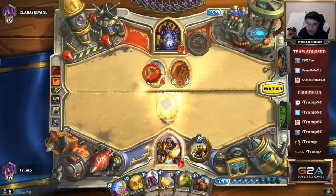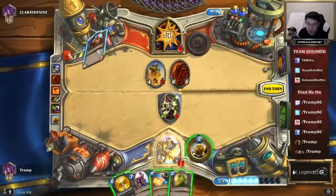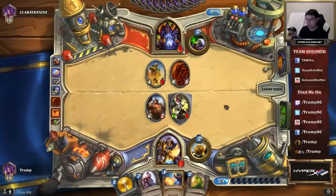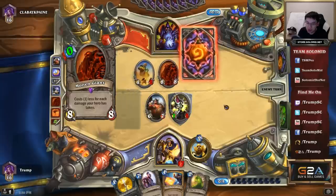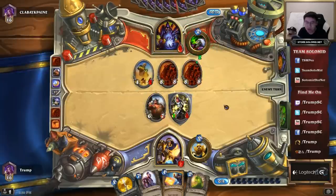This seems to be a fine compromise. I'll also play out a Boulderfist to keep up the pressure. With so many cards in his hand, I do expect him to have some sort of solution here — be it Shadowflame again, or be it to play a big taunt. Any of those are possible and likely.